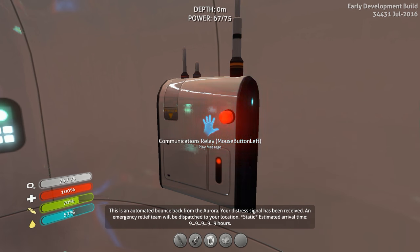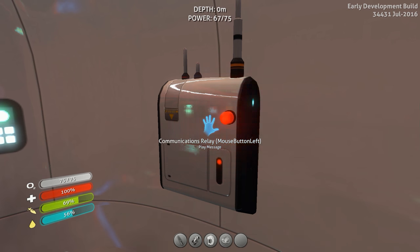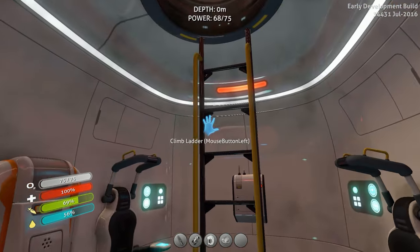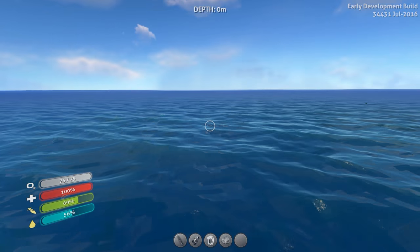This is an automated bounce back from the Aurora Mining Vessel. Your distress signal has been received. An emergency relief team will be dispatched to your location. The estimated arrival time: 9,9,9,9,9 hours. Holy death — okay. We're not getting rescued anytime soon, so it's up to us to survive going forward.